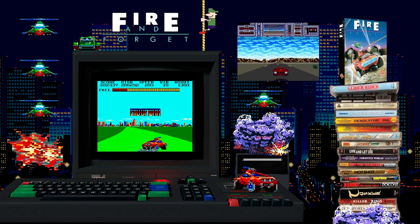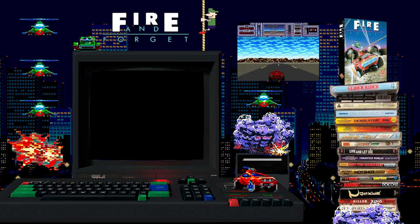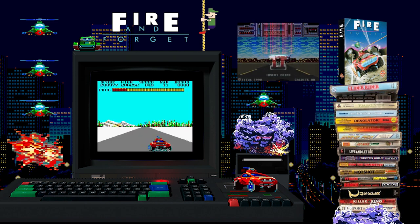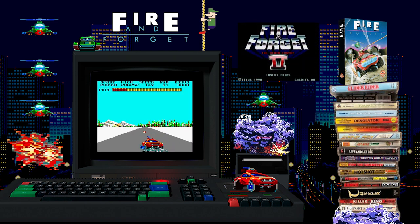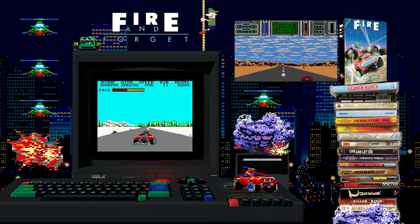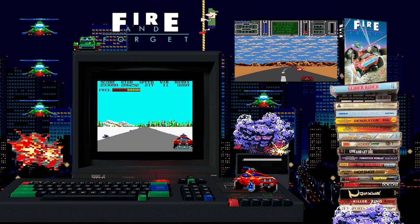Even at its best on the Amiga 500, they just didn't put the same amount of effort into the playability as they did for Sega's 8-bit console. Amiga Joker in 1990 gave it 38% and PowerPlay in January 1991 gave the Amiga version just 20%. It was anything but a memorable experience on 16-bit, but it looked absolutely terrific. So it's not all bad news for Fire and Forget 2 - there was light at the end of the Master System tunnel.